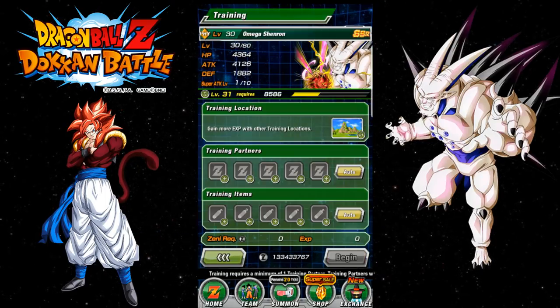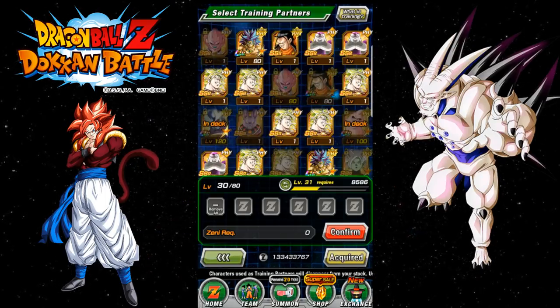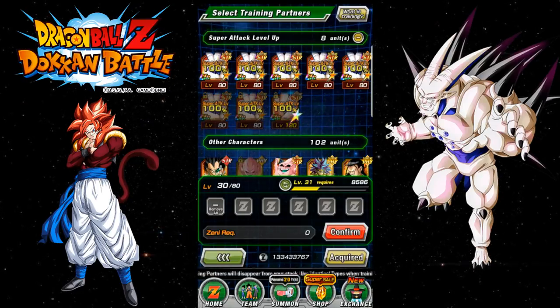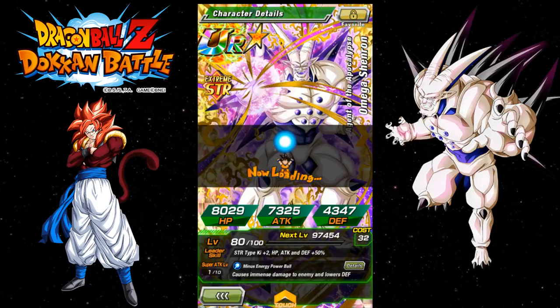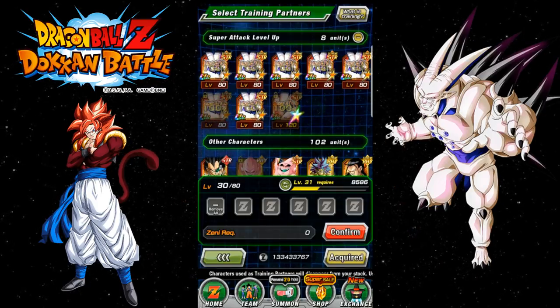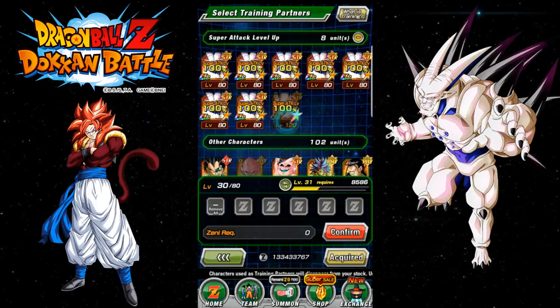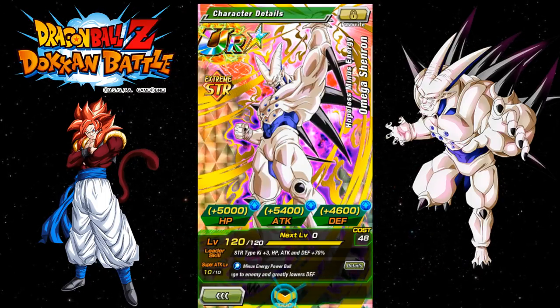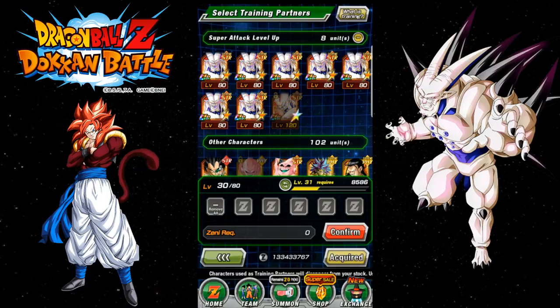So this video I was just going to do a quick recording to get him up to super attack 10 at least. As you can see, I have a whole bunch of Omegas. My strength Omega is already rainbowed — he's 100% in the dupe system, with 55,000 HP, 5,400 attack, and 4,600 defense. He's all set.